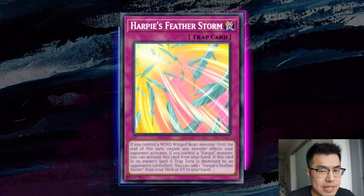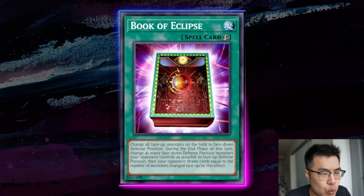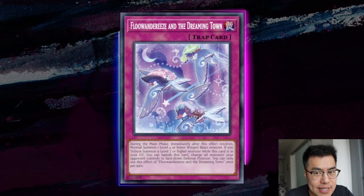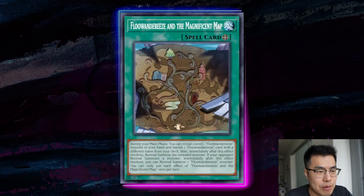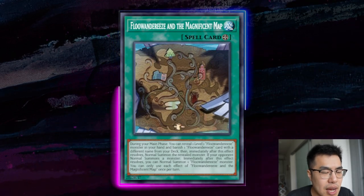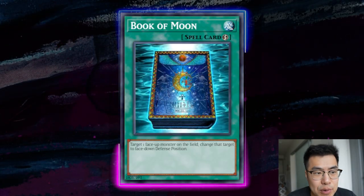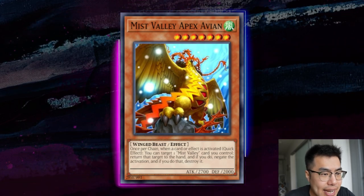Let's talk about board breakers. Cards like Dark Hole, Book of Moon, and Book of Eclipse — personally I don't love these against this deck. If this deck is setting up, dealing with only the Empen is a problem but they still have the Dreaming Town, meaning they'll summon a second Empen unless you can stop what they're summoning off of it or the Map. Getting rid of one Empen doesn't do enough. That said, these cards can still interact with Mist Valley Apex Avian — chaining Book of Moon or Book of Eclipse on the targeted Apex Avian means it stays on the field and doesn't negate anything.